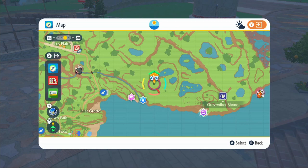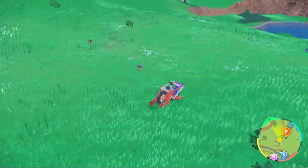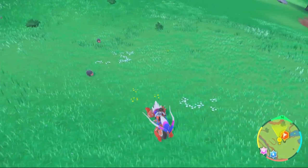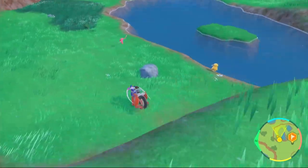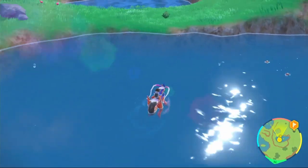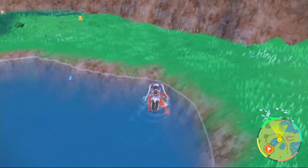Put a waypoint right here, fly over to the lighthouse, and make your way over. You can take out the Lechonk which give 1 HP EV each — 9 with the item — or come down near this water where you'll find Azurill.